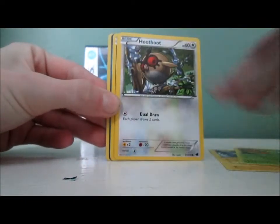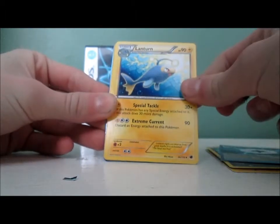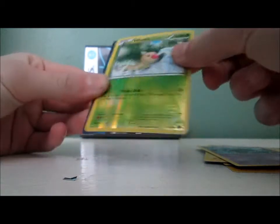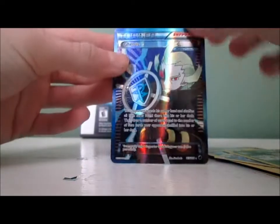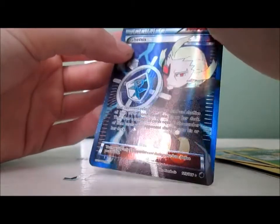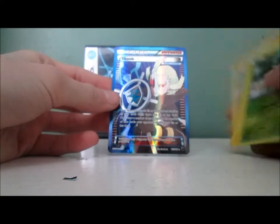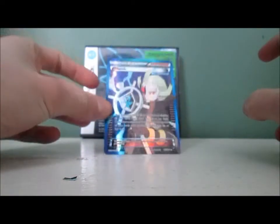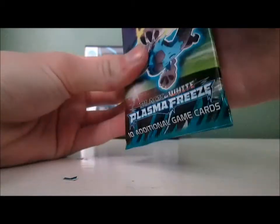Pack nine: Pachirisu, Trubbish, Hoothoot, Eevee, Joltik, Plasma Energy, Lantern, Metang, Weedle Reverse — nice. And we got a Ghetsis Full Art! There's actually something on my card I'd like to get off. That's kind of funny — I actually wanted the Professor Juniper more than Ghetsis. Those are the two trainer full art cards in this set and I'd actually rather have the Professor Juniper. Kind of my luck. But hopefully I'll get that Professor Juniper in one of these three packs.